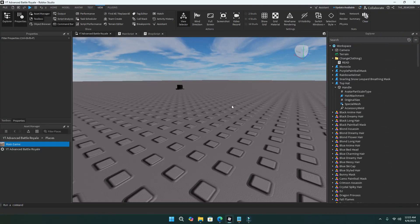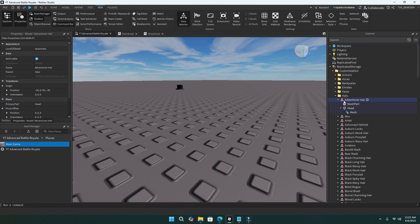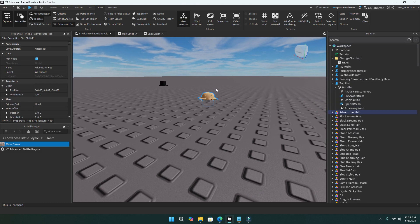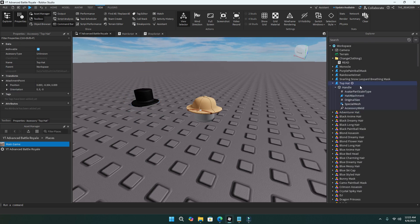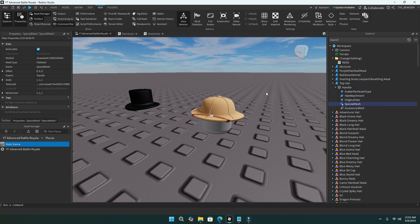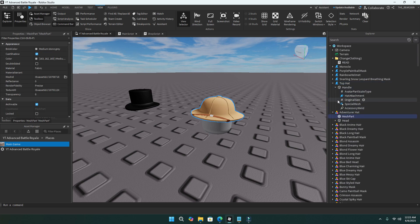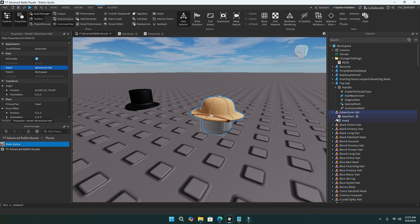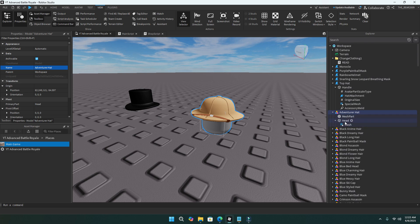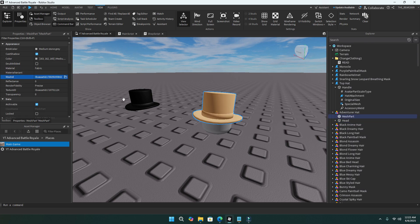Now I'm going to tell you guys how to do hats. Go to customization and use the adventurer hat as your base — just copy it and put it in the workspace. Then get a hat from the toolbox. If it's a gear item, you want to copy the special mesh and paste the mesh ID from the special mesh handle of the gear into the mesh part of the adventurer hat. I'll demonstrate that — go to the mesh ID from the special mesh in the handle of the gear or hat, then go into the adventurer hat and paste the mesh ID into the mesh part.